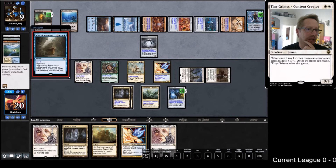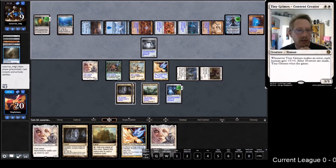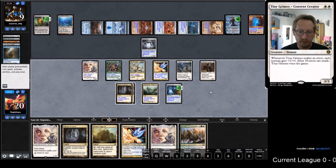They played it for three and got... Crucible of Worlds - you may play land cards from your graveyard. Okay, that's weird. Alright, we got the one damage in. When this dude eventually cracks the Blast Zone, it will hit the Torpor Orb which would allow me - but it will not allow the Knight of Autumn to kill the Bridge because of the Welding Jar.